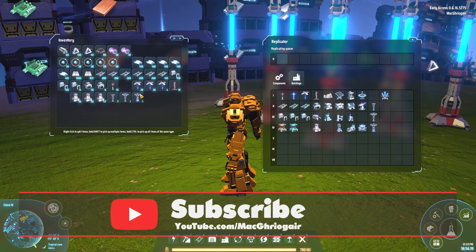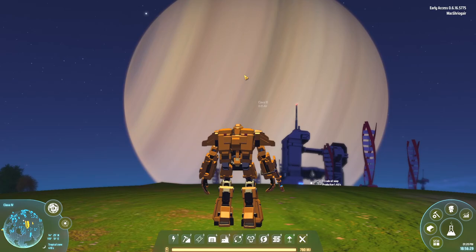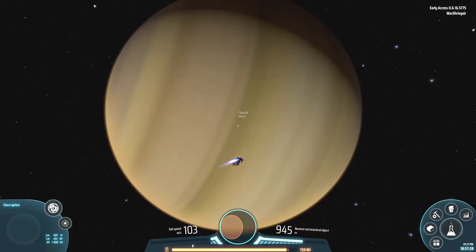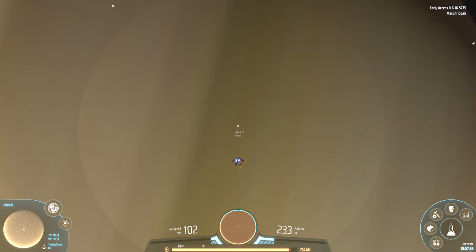I already have that built here. So let us go up to the Gas Giant and I will show you how to collect resources from it. Don't worry about getting too close to the Gas Giant — we're going to get very close here.